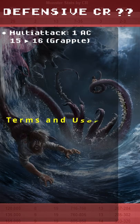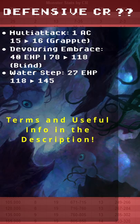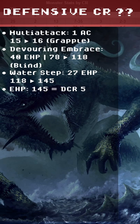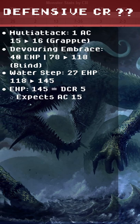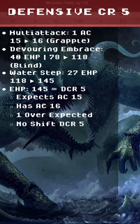Defensive CR comes from Multi-Attack, 1 AC. Devouring Embrace adds 40 effective hit points. Water Step adds 27 effective hit points. The total effective hit points is 145. This is a DCR 5 expecting AC 15. They have an effective AC of 16 — that's 1 over the expected. No shift to DCR 5.